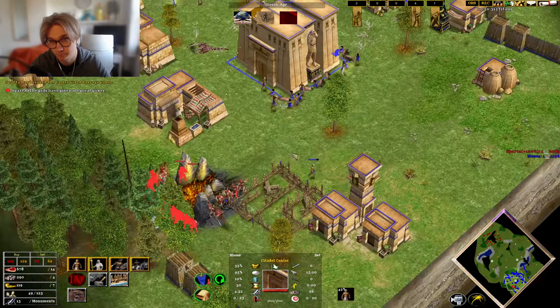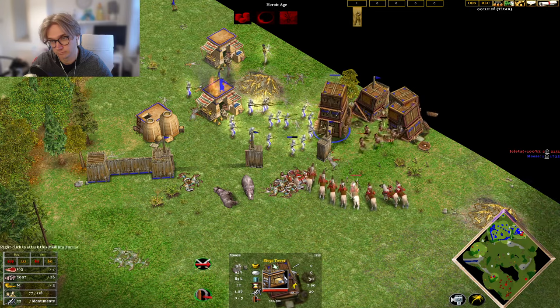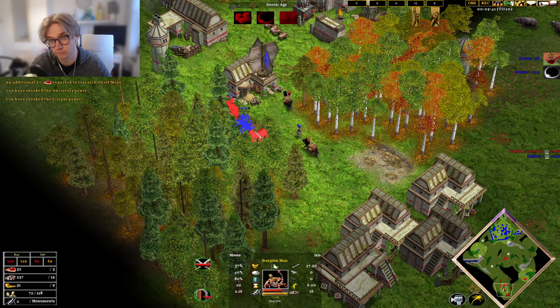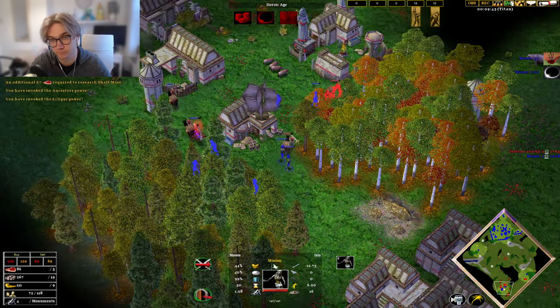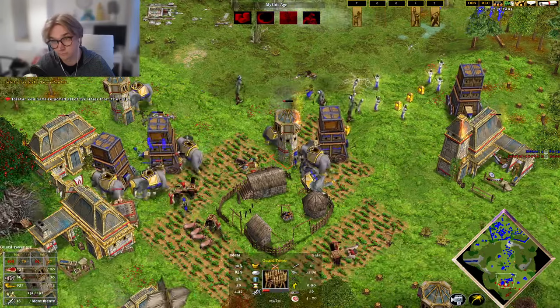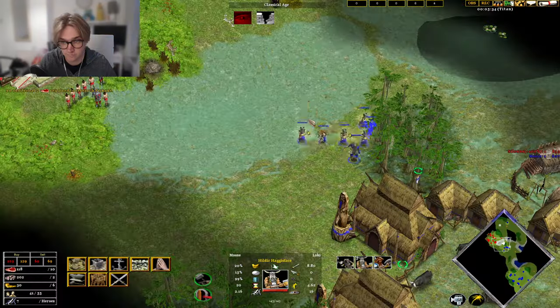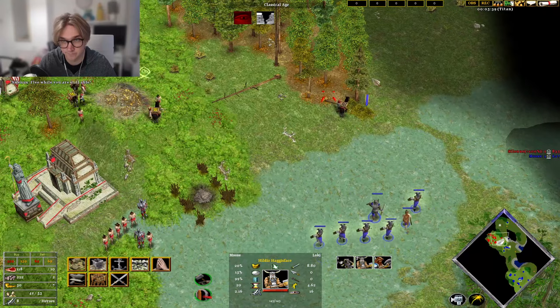The Titan AI in Age of Mythology is by far the hardest bot, as it effectively cheats. After playing the game for some time, the majority of players will be able to deal with the easy, medium and hard bots, but often struggle with the Titan AI as they gather resources 100% quicker and build units, research and buildings in half the time, which can make the AI hard to handle if allowed to sit back and make the most of this free bonus.